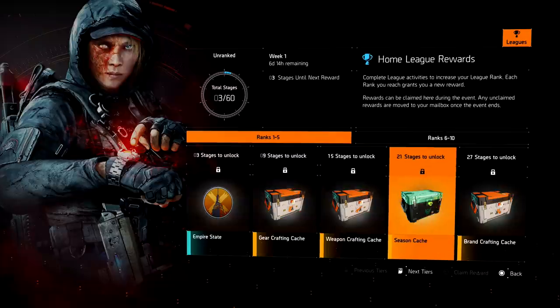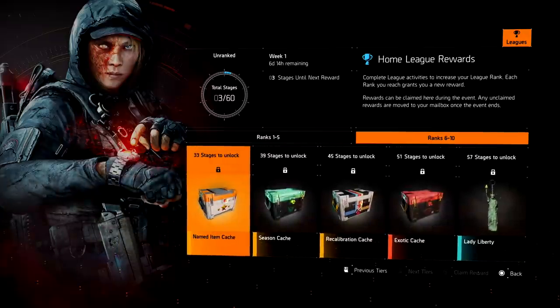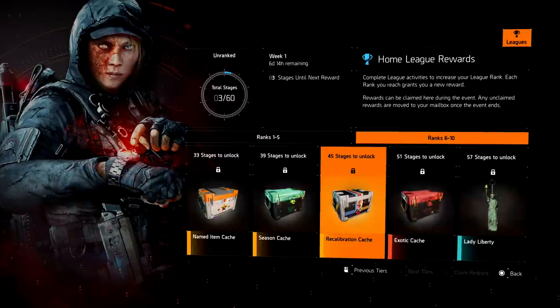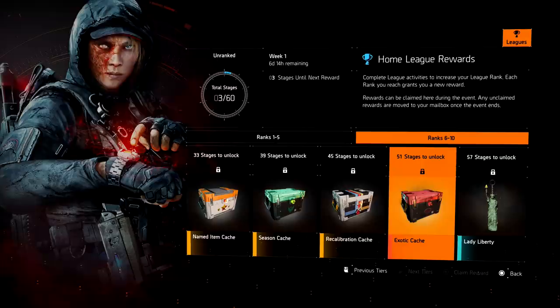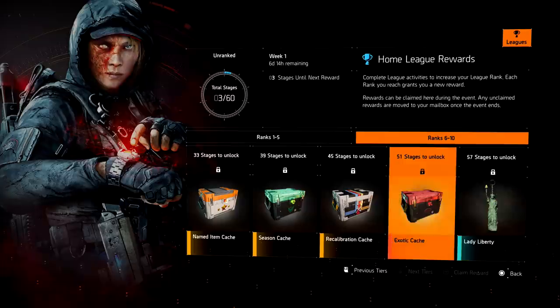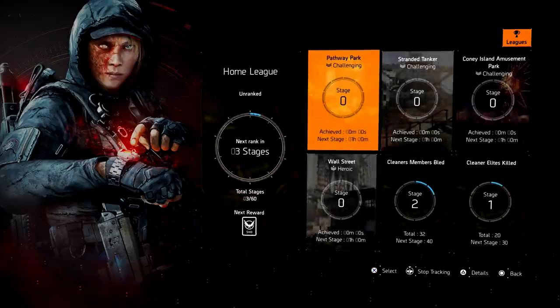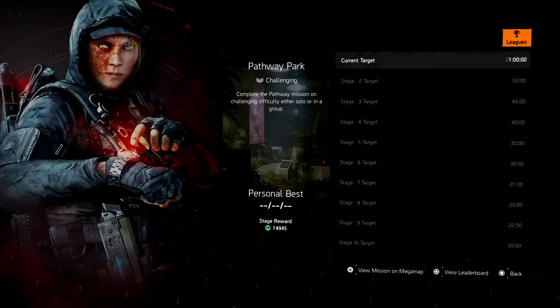Let's go over the rewards first. You guys know we usually get an arm patch right away, then you get gear crafting cash, weapon crafting cash, seasonal crash brand cash, another named item cash, seasonal cash, recalibration, and what you guys all really want is the exotic cash — because it has a chance for a high roll exotic. Don't worry if you don't get a high roll exotic; you can re-roll it at the crafting table. You also get a backpack trophy if you're into that.